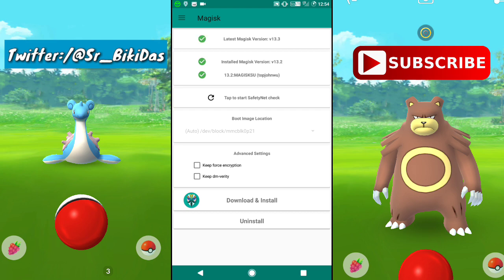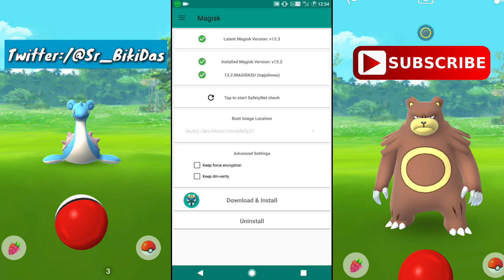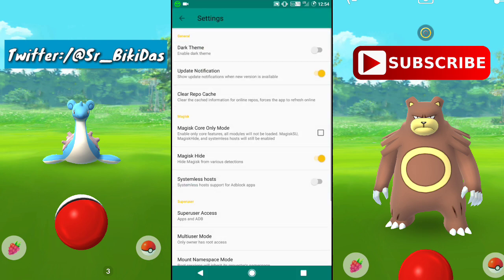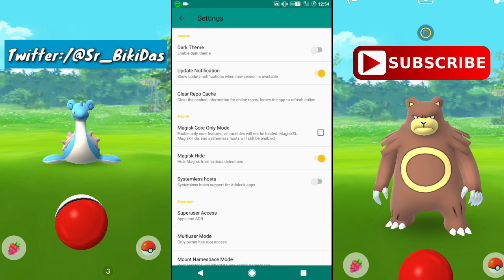Once you've done that, go to the settings in Magisk Manager. You really don't need to change much — just go to the settings slider and enable the Magisk Hide option. You don't need to do anything else, just enable Magisk Hide. When that's done, go back to the main screen.